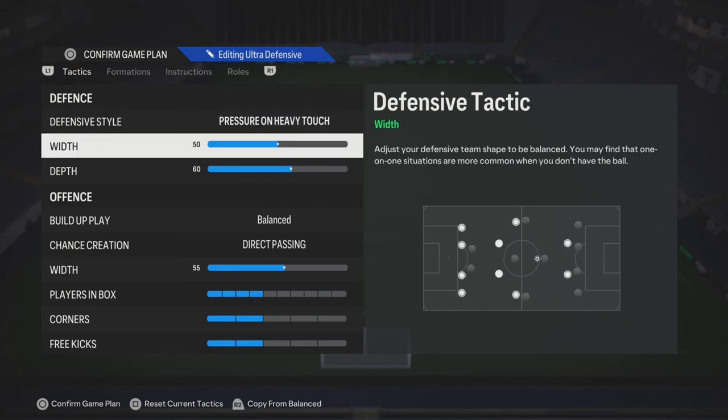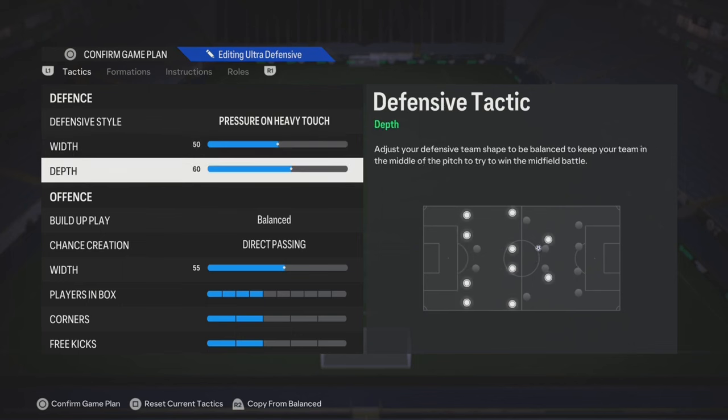You can start off with pressure on heavy touch. If you like holding the ball, move the width to like 60, but 50 is a good start. As far as the depth goes, anywhere from like 55 to 60 is good.